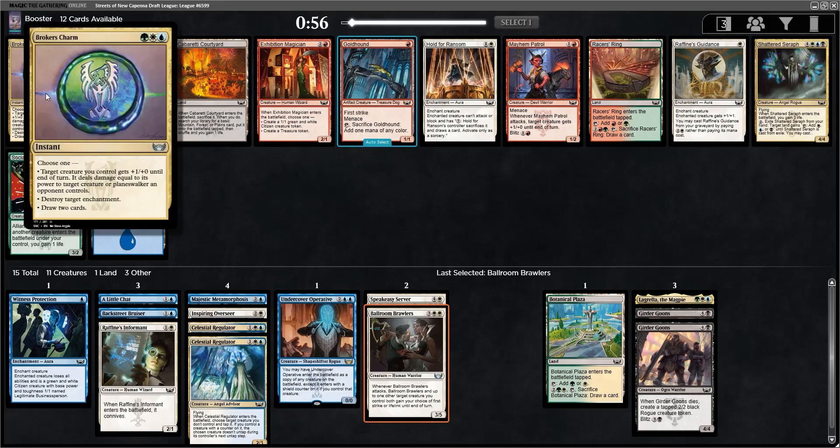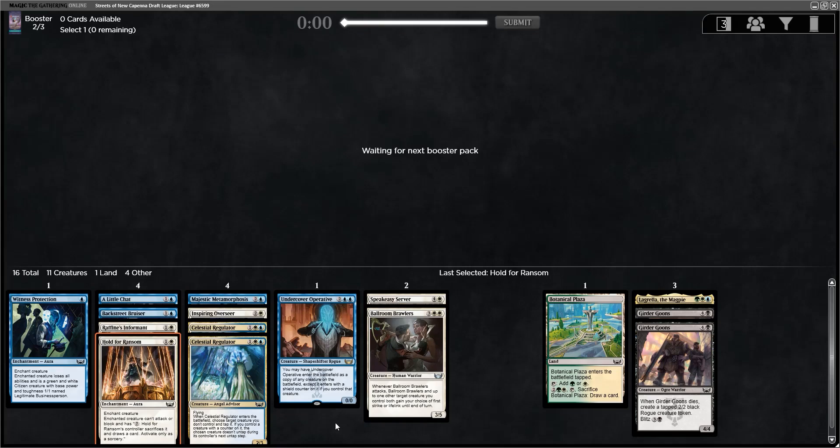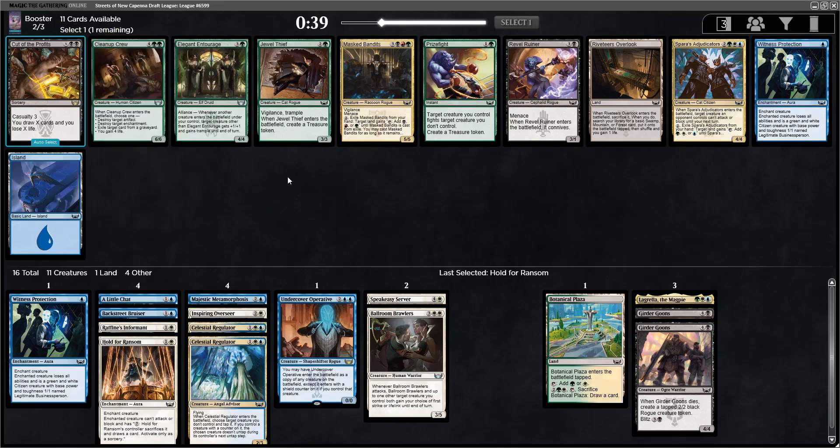Broker's Charm — fantastic, one of my favorite charms — but we just have a Pacifism, so I'm going to take that over Broker's Charm. We still want to find more 2-drops. Right now we just have Raphine's Informant to enable the Regulator on turn 2. Then we get past a pack with Cleanup Crew, Entourage, and Jewel Thief — those are crazy, but we can't take the double-green card. I guess we'll just take the Spar's Adjudicators then, since it's a really good 5-drop that fixes for itself and might let us play the Lagrella.